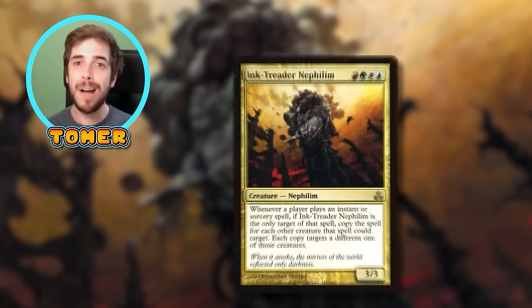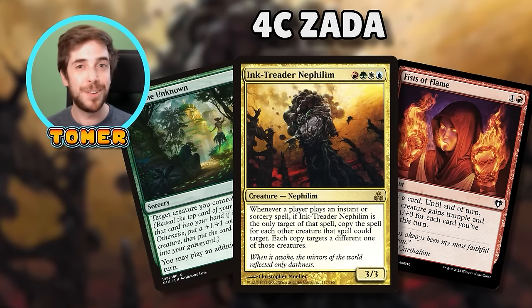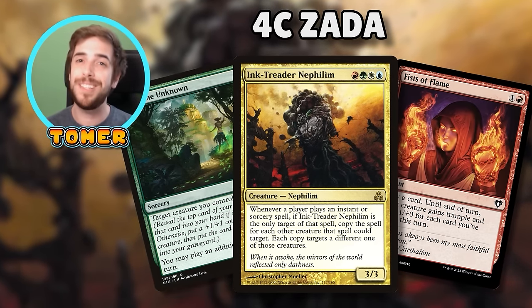It's Tomer and I'm going to make copies of all my spells for every single creature on the battlefield with Ink-Treader Nephilim.